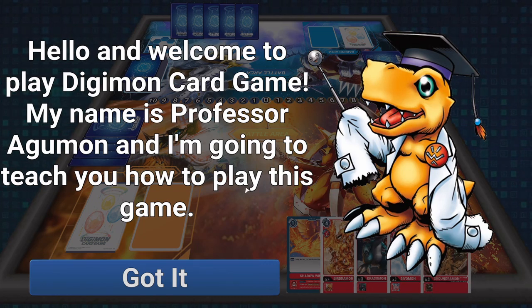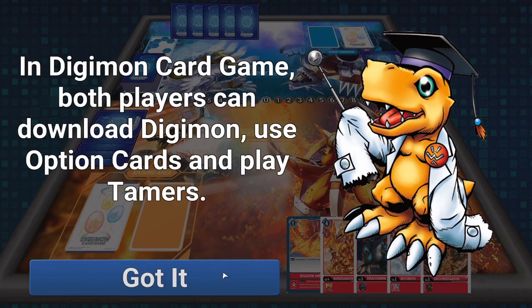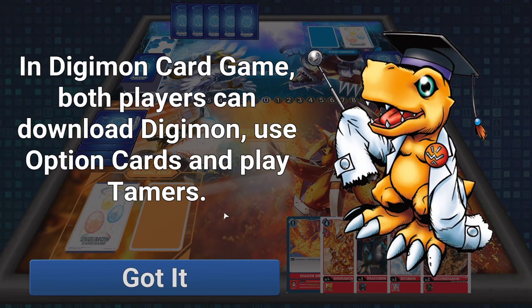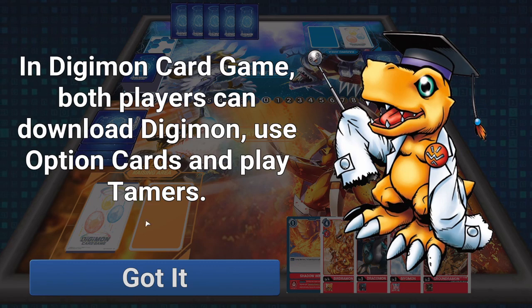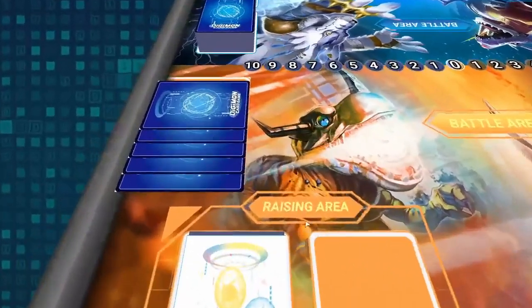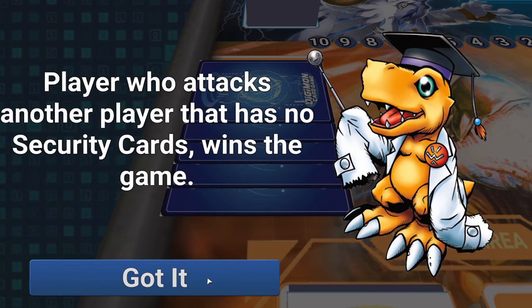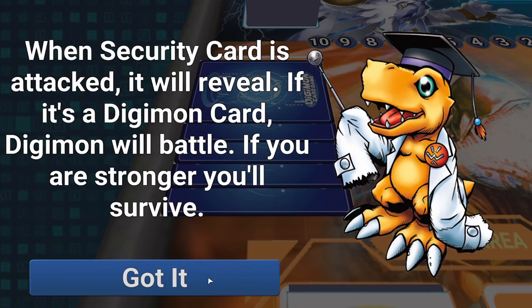We've got Professor Agumon here and he's going to teach us how to play. You can download Digimon, use option cards, and play Tamers — play Digimon, use your option cards, play down Tamers. Simple. Here we're taking a look at our security, which is basically like our life stack. You have to attack through the security, and then also attack the player in order to win the game.